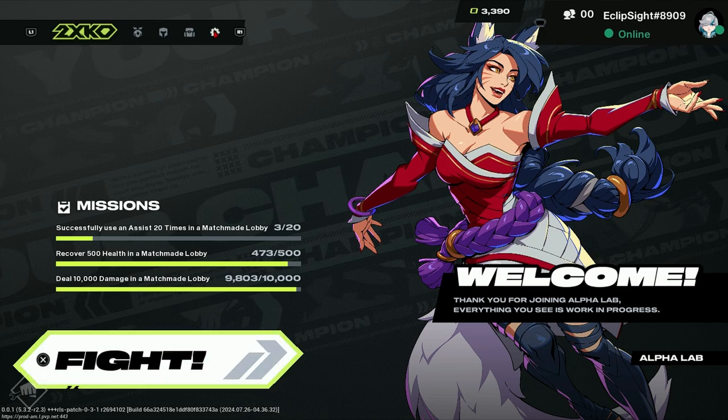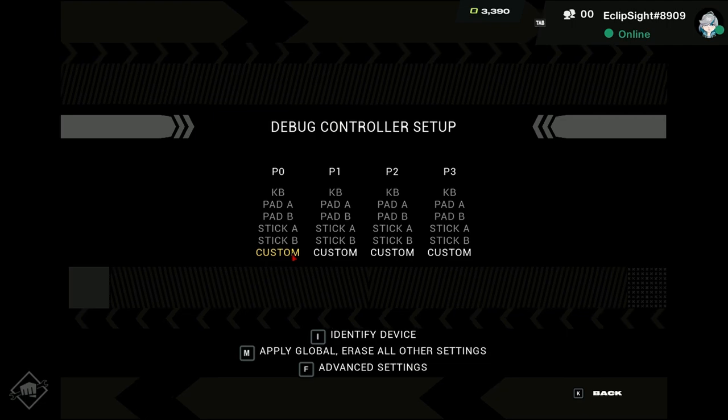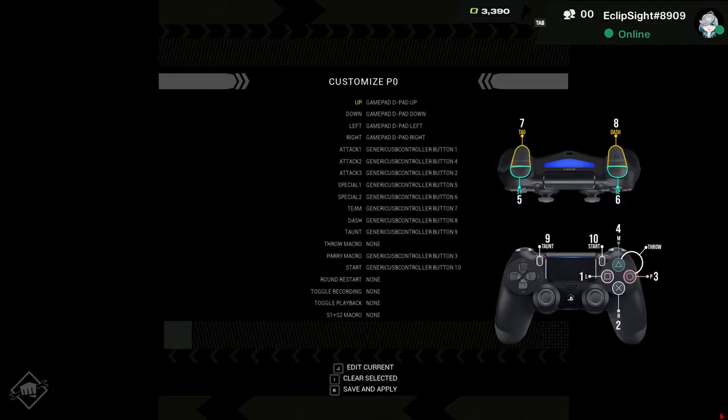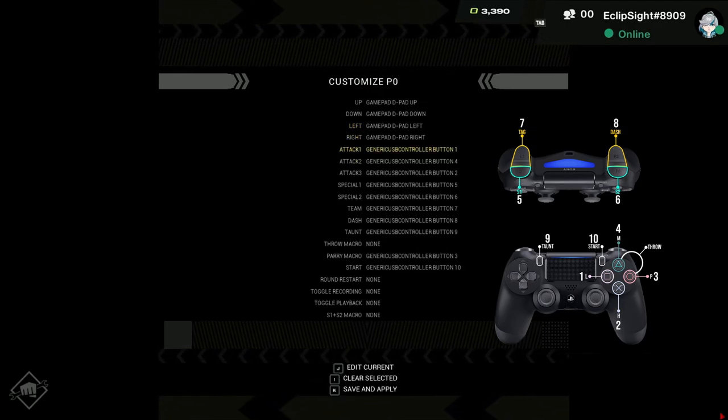Go to Settings and click on Controller Mappings. Now click on Custom. Now you just remap all the buttons following this image that I've made. This is my personal layout, so you can set the buttons the way you think is best for you.